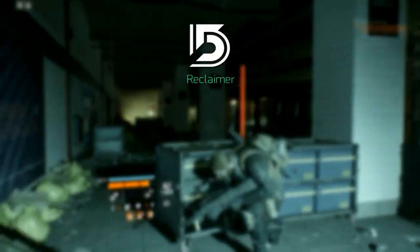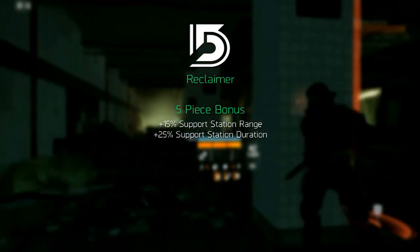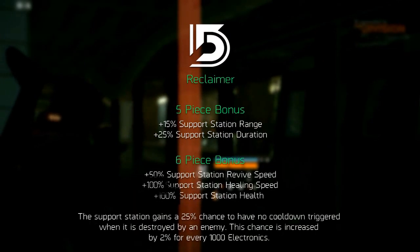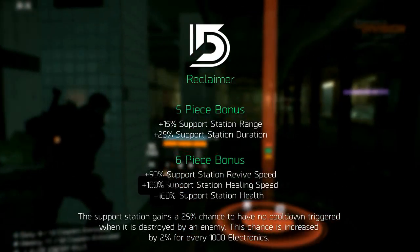Following this is the Reclaimer gear set. The five piece bonus increases the support station range by 15 percent and its duration by 25 percent. The six piece bonus increases the support station buff speed by 50 percent,